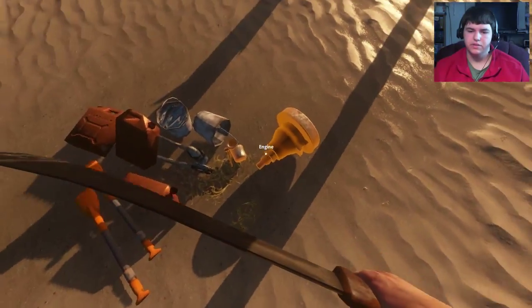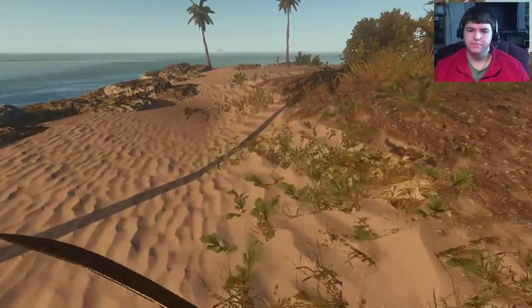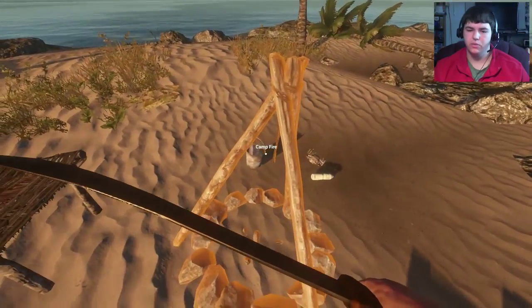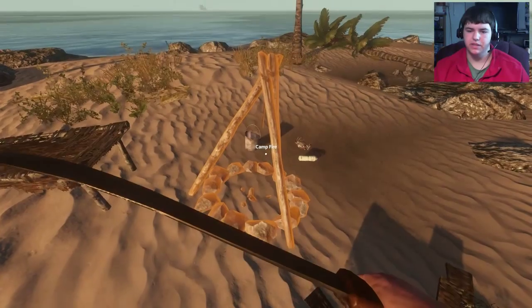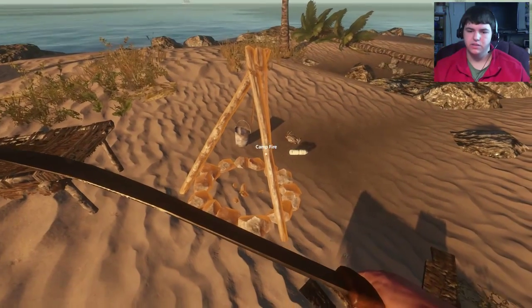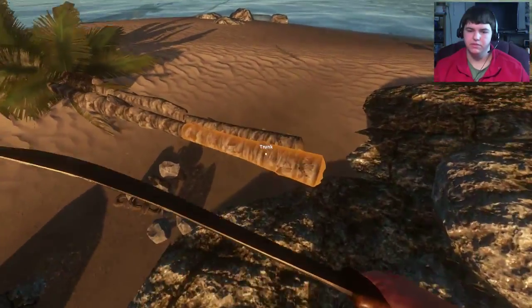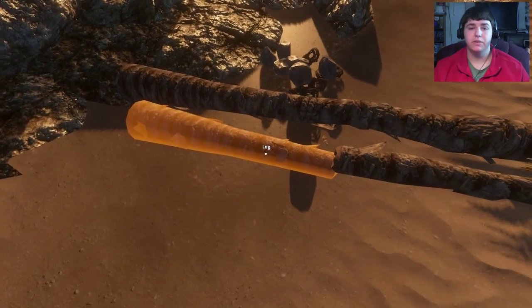Our engine parts look okay, I think we're good. I also wanted today to get a shark, because I was told to cook you have to hold the thing in your hand - dragging it with the right mouse and then left click to cook it - but it wasn't working for me last time. We'll try it again, possibly today, hopefully.